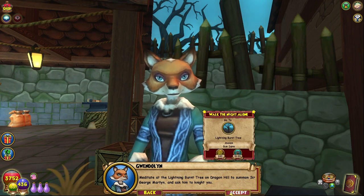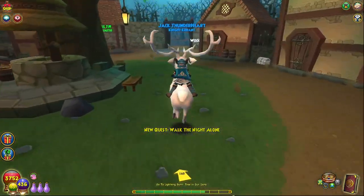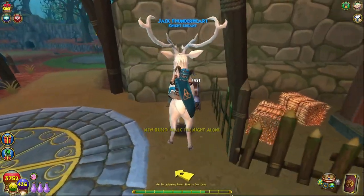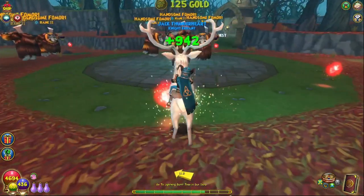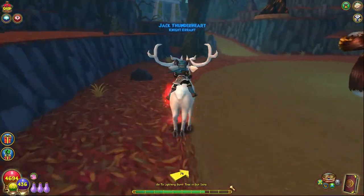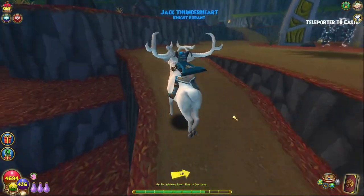'Meditate at the lightning burnt tree on Dragon Hill to summon Sir George Martin and ask him to knight you.' I can actually get knighted here? Wow. Hopefully nothing goes wrong with this plan, like it always does. Is the tree not there or something? What's going to happen?